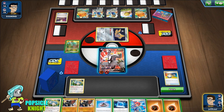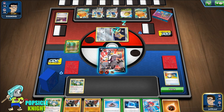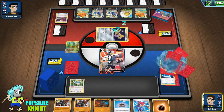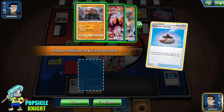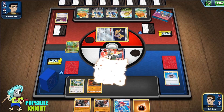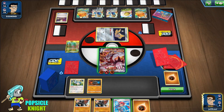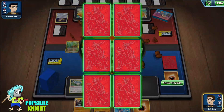We got an Evolution Incense — we can use that for a Roly-Coly finally. Let me get a Single Strike Urshifu VMAX, get rid of that, get another Fighting Energy, and use Beatdown to get one prize off of that Jirachi.